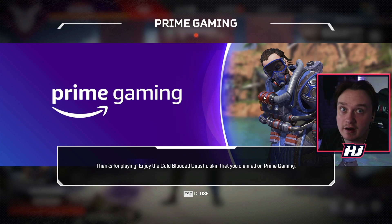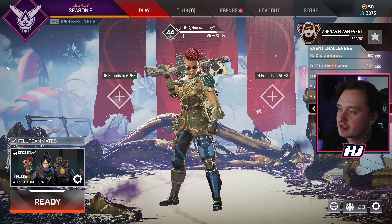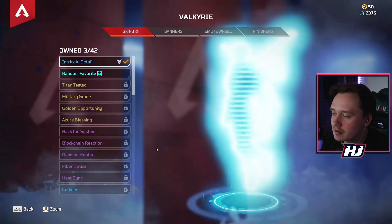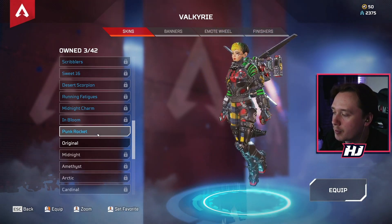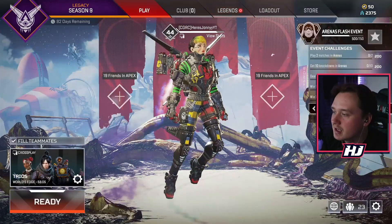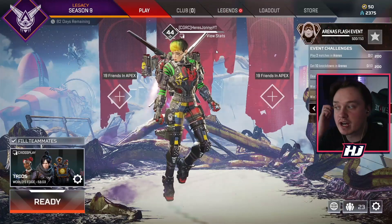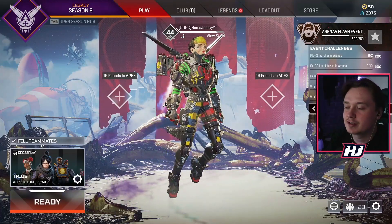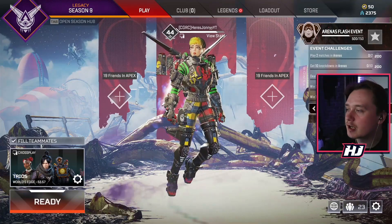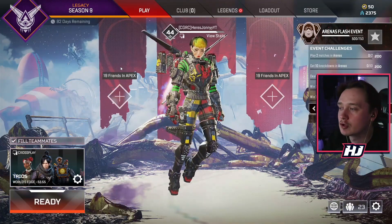It will also stack the Cold-Blooded Caustic skin if you haven't already claimed it. All you need to do is close it down, go to your legend, click on Valkyrie, and scroll all the way down. As you can see, the Punk Rocket is now equipped, and that's exactly what it looks like. It actually looks really, really cool — the nice little checkered look with a bit of red, a bit of yellow, and a bit of green on the top as well. Looks really, really nice.